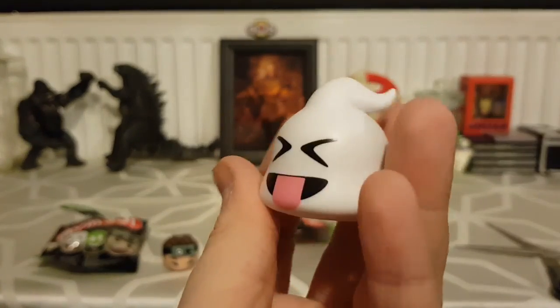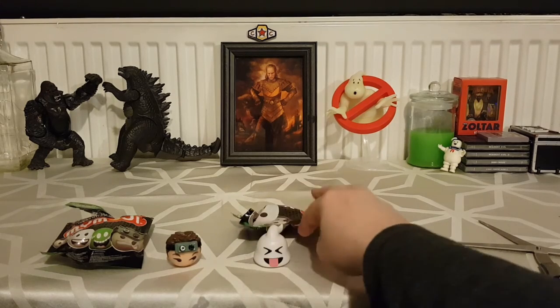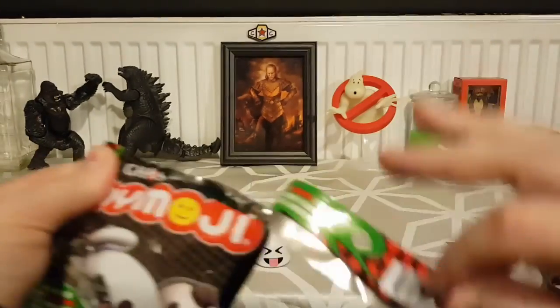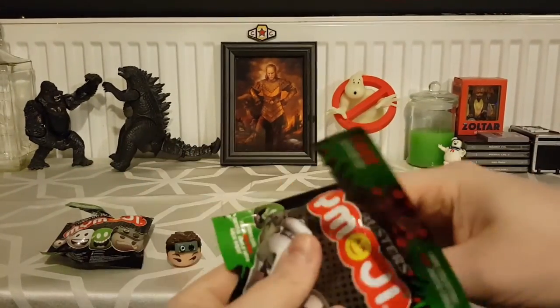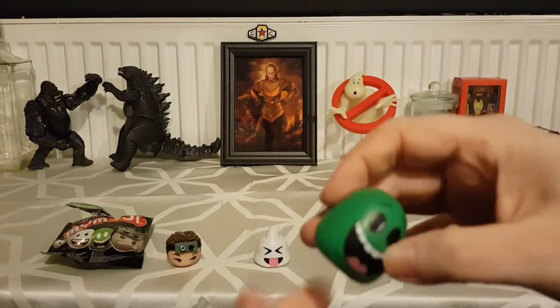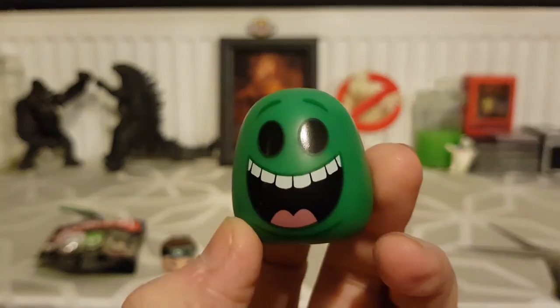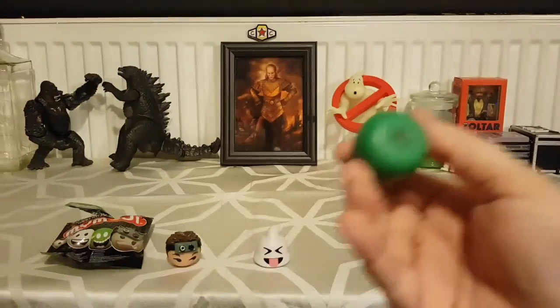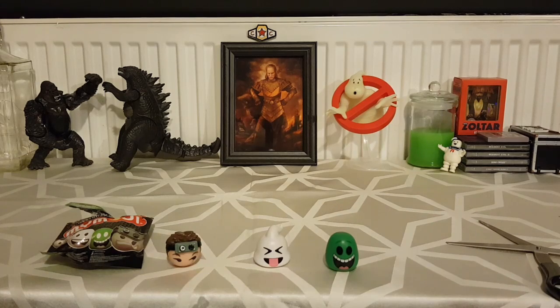These came out in 2016 just when the remake movie came out, but these are to do with the classic Ghostbusters so I like that. Let's see who daddy's got — I think I've got a Slimer. Yes, there's Slimer — it's just green, just a green blob. They're wee Mojis, son, they don't have bodies or hands.